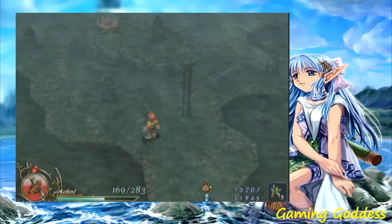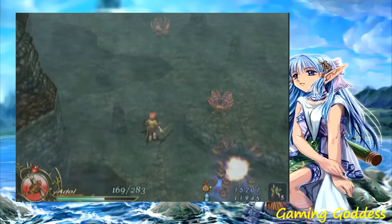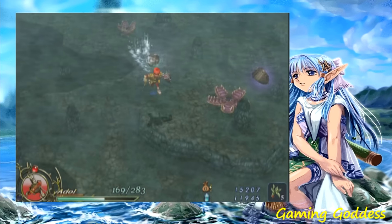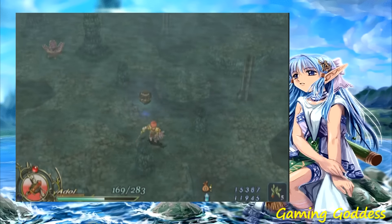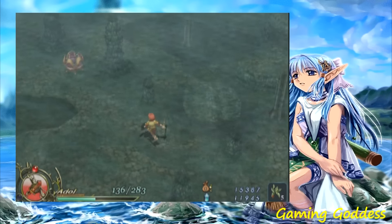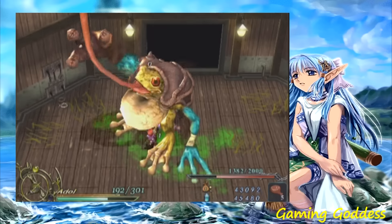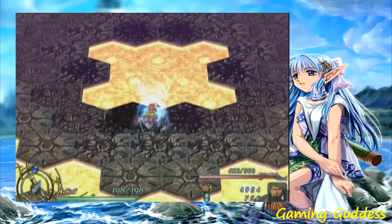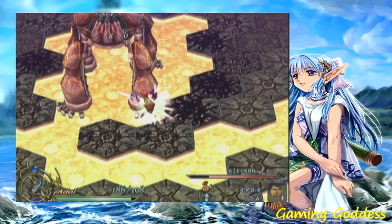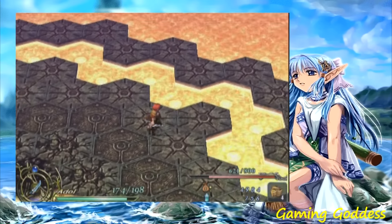The battle mechanics are pretty simple. When exploring a field or dungeon, the enemies will freely walk around. The player can control Adol's attacks by pressing the square button repeatedly. Each weapon has its own special ability — wind, fire, and lightning. When the sword's MP gauge is full, the player can press the circle button to activate one of the abilities depending on which sword is currently in Adol's possession.